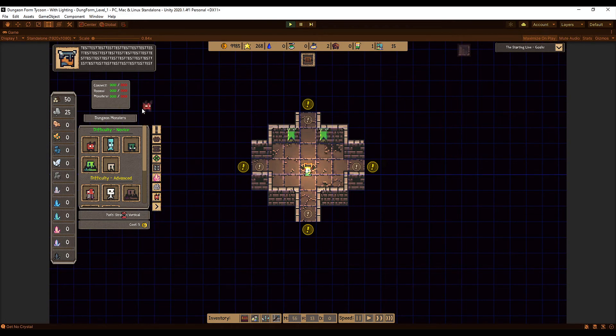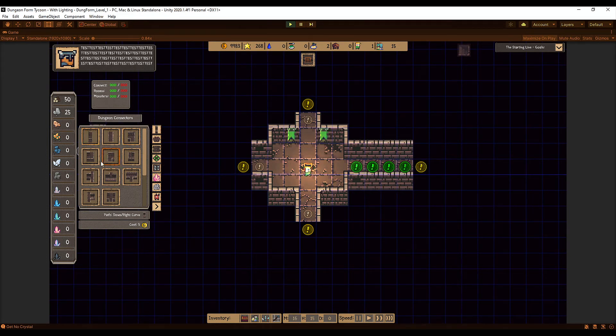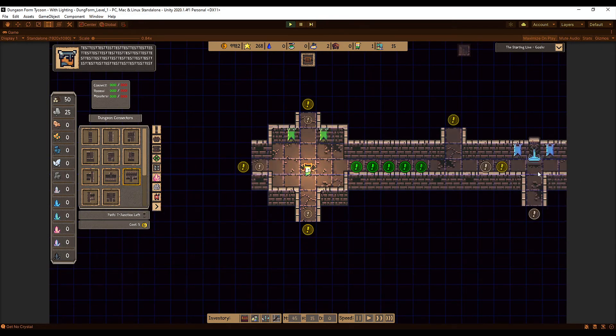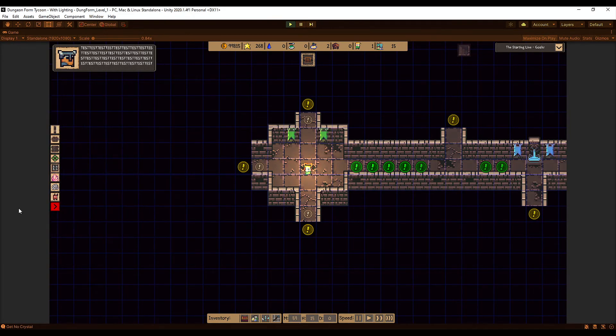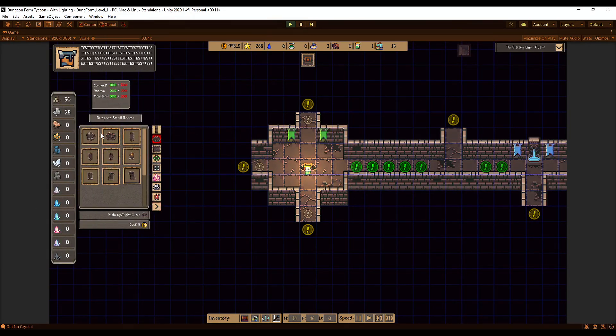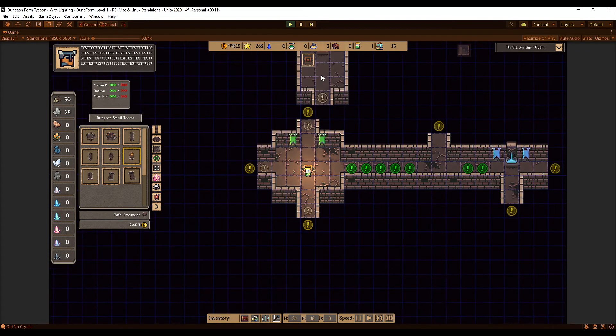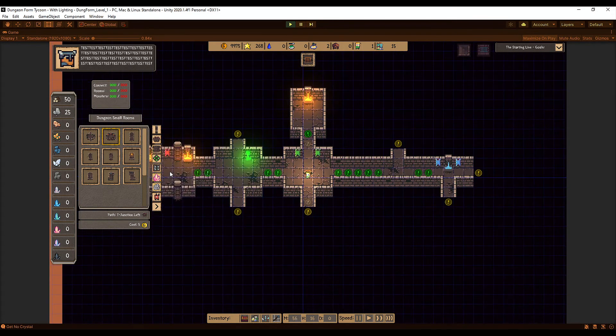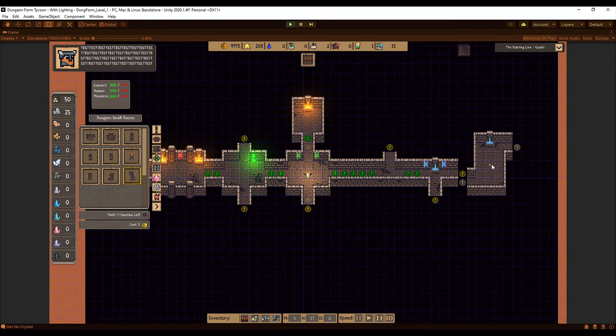The dungeon editor menu now has a full new section. First, connectors — all the corridors — are complete and working, with the lock system functioning correctly. Then the small rooms section is also complete; you can place entrance ways and various small rooms, mixing and matching as needed.